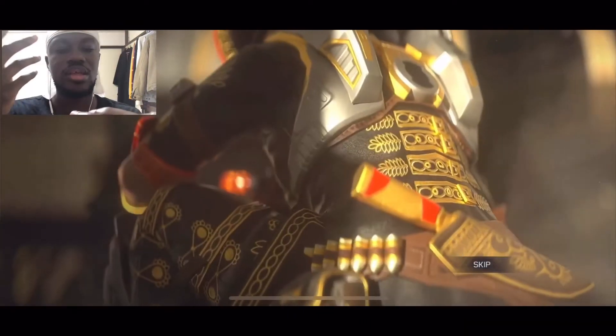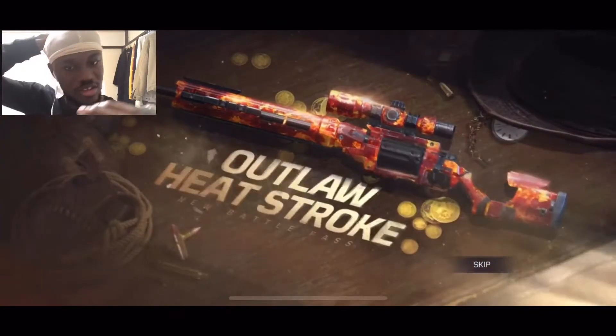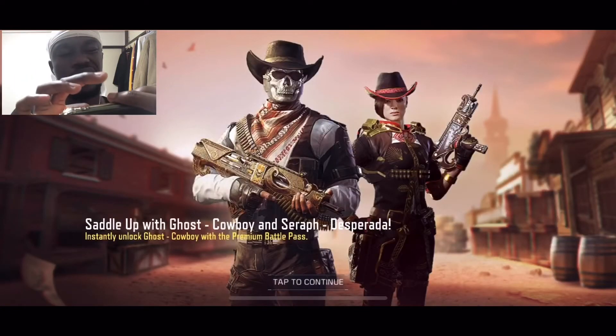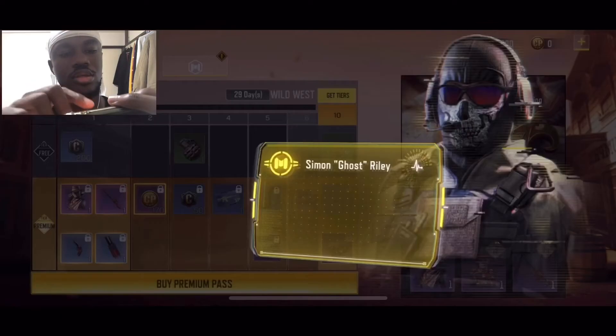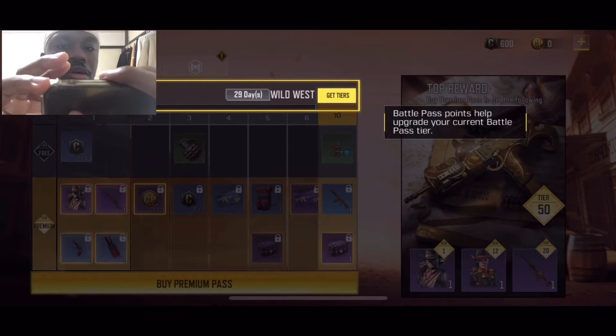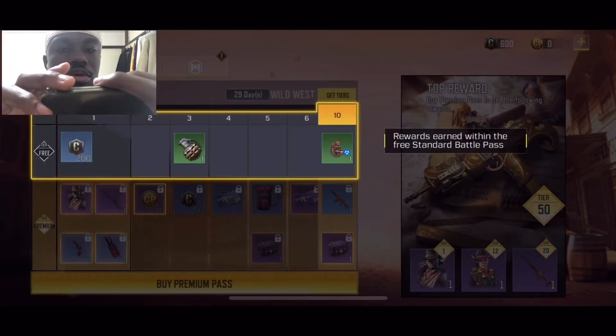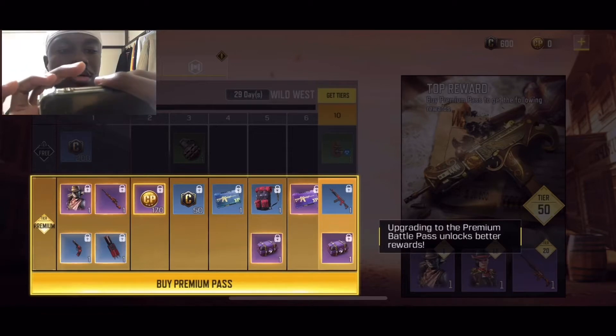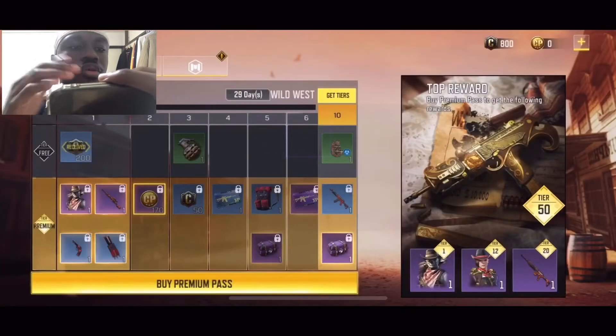Here you have the season six battle pass. It informs you of what's in store for this season — they do this every season. I downloaded COD Mobile around season two, so I've been here for about four seasons but took a break around season four. These are all the perks. It shows you how to earn battle pass points and explains the free versus premium pass options.